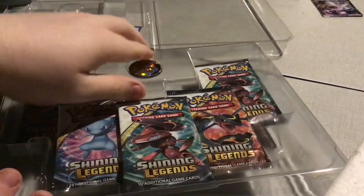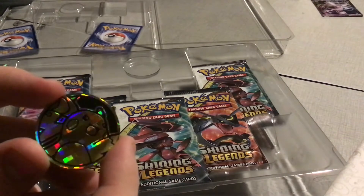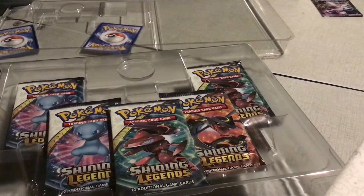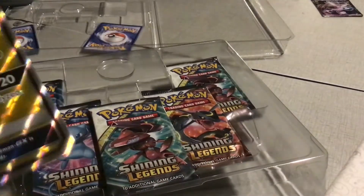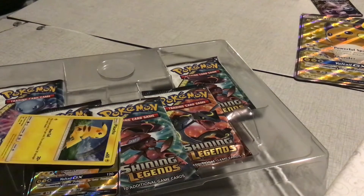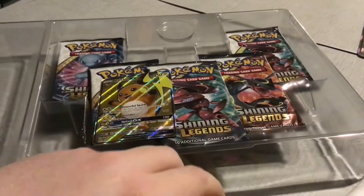If you've seen my Shining Legends videos, you know I've opened plenty of packs. I have almost every single card — I'm just missing some of the GXs. Here's the giant Raichu card. I've opened almost everything I've found for Shining Legends. I got this pack on Pokemon.com, like the last one. I'll have the link down in the description.